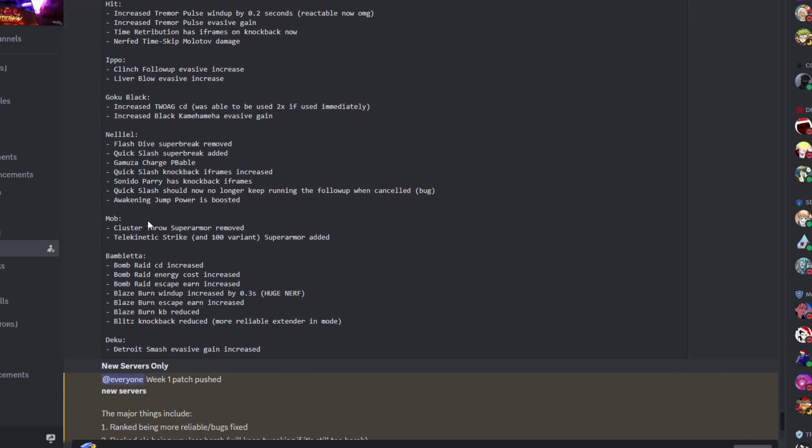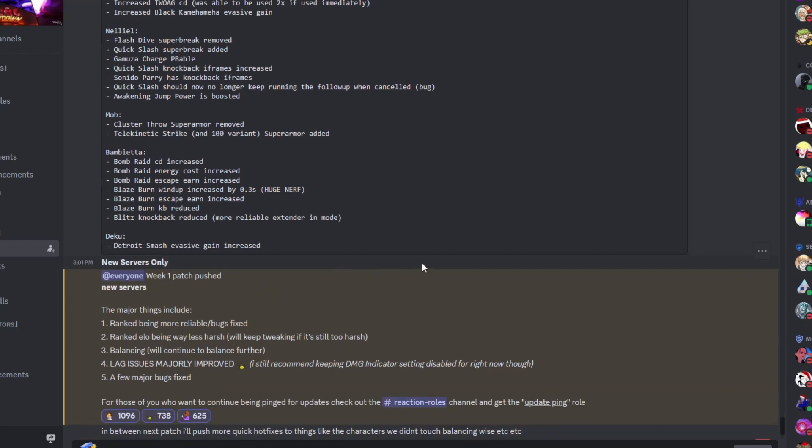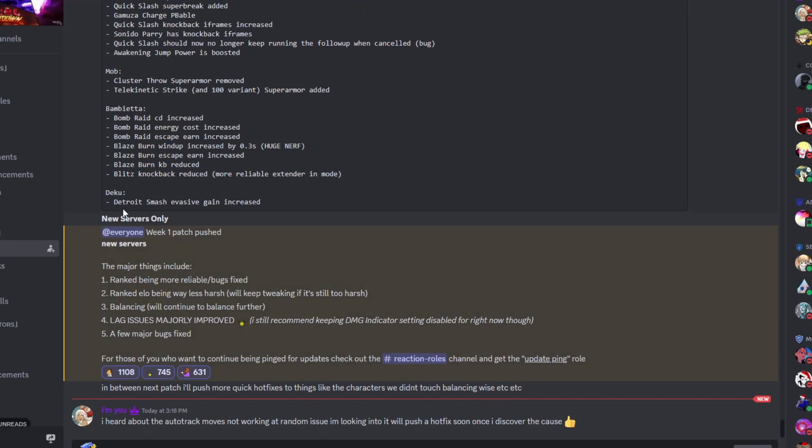Mob — nothing really notable. Bambietta got cooldown increased and energy cost increased, so general nerfs. Blaze burn wind up increased by 0.3 seconds — that's a huge nerf since it was already pretty reactable. Blaze burn knockback reduced, which might make it easier to combo extend. Destroyed smash evasive gain increased. I think Deku needs a bigger nerf overall — maybe increased energy cost on his attacks.